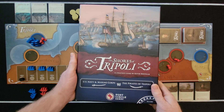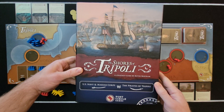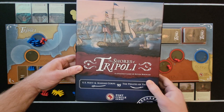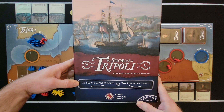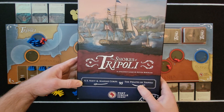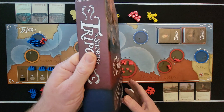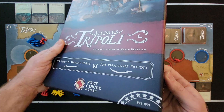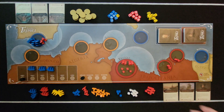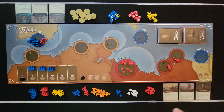Hello everybody, Stephen here with Cardboard Coalition. Today I figured we'd bring you a how-to-play of the Shores of Tripoli. This is a strategy game by Kevin Bertram. It's U.S. Navy and Marine Corps versus the Pirates of Tripoli. Now this is a historical game, so if you're thinking wild pirates on the seas and all that stuff, that's not what you're going to get. It's a historical game, though it's still fun if you're into that stuff.